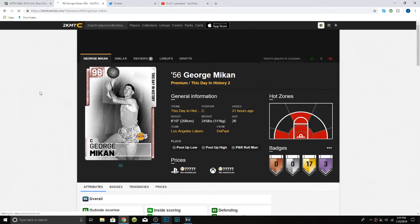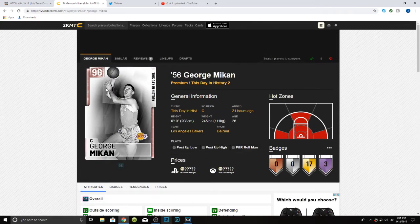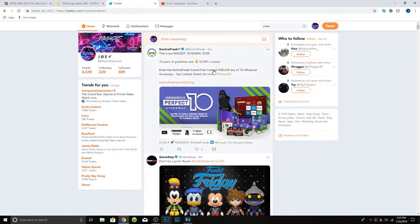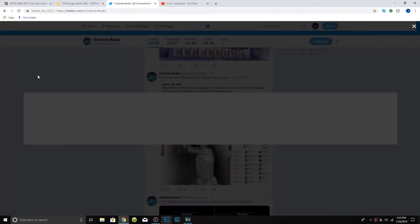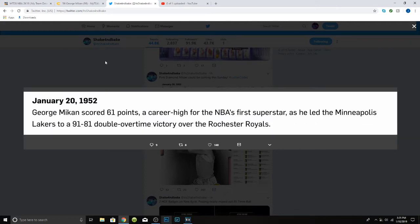There's a George Mikan card — they have a 56 George Mikan and a Pink Diamond center only 6'10". He's kind of small, probably better at the power forward, but he's going to be coming. If you guys don't believe me, I'll show you right here — Shaky posted a picture of it earlier. Here we go, right here: coming this Sunday January 20th because he scored 61 points, which was a career high.